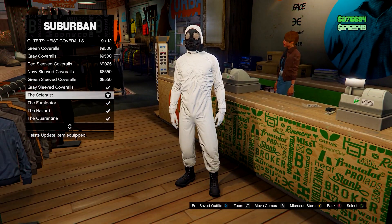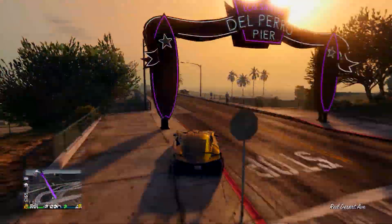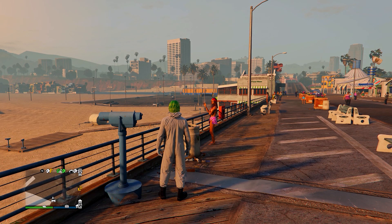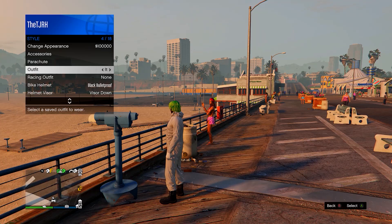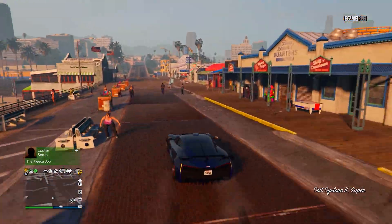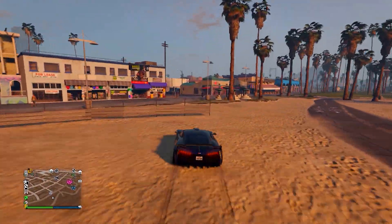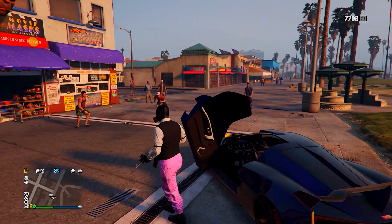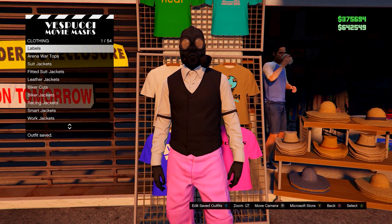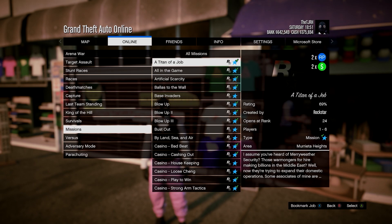Head to the telescope on the pier. Run by it and spam right on the d-pad until you're standing still. Open your interaction menu, equip the outfit you just saved, run away, and everything should merge. Head down to the mask store. At the mask store, save this outfit in slot number one - overwrite the save.